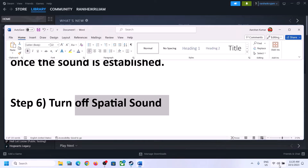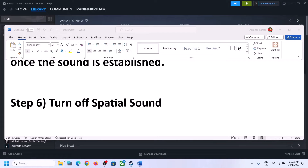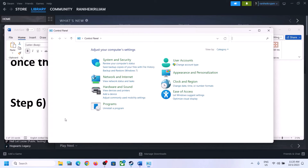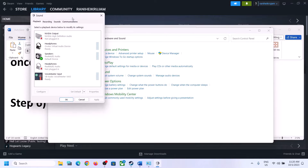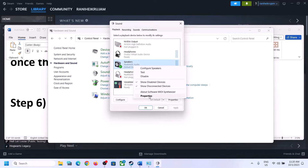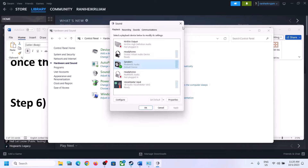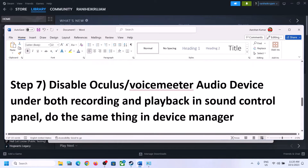The next step is to turn off Spatial Sound. Right-click on the speaker icon and click on Sound Settings, or go to Control Panel > Hardware and Sound > Sound. In the Sound Control Panel, select your speaker, right-click and select Properties, then go to the Spatial Sound tab and turn it off. Click Apply, then OK, and launch the game to check.